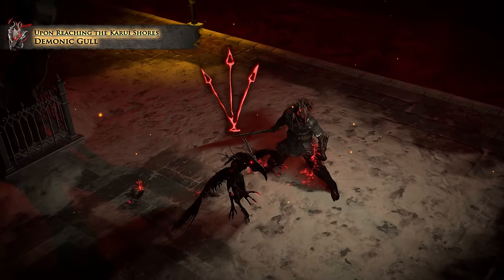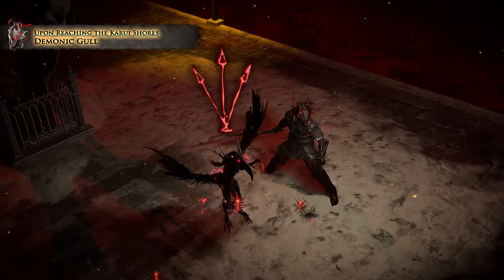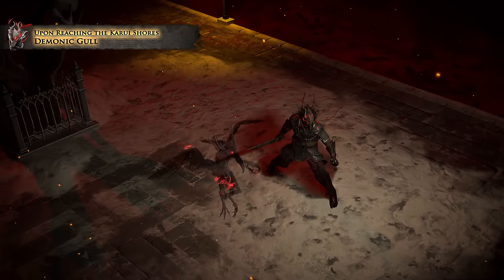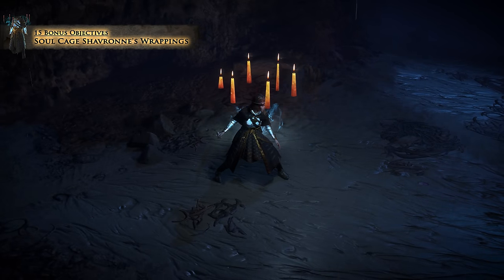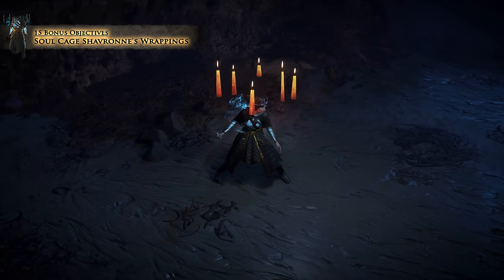The Demonic Gull summons unholy avian abominations as lesser shrines, granting you a measure of dark power. Soul Cage Chevron's wrappings shine brighter the more energy shield you have, flickering and wavering as you run out.